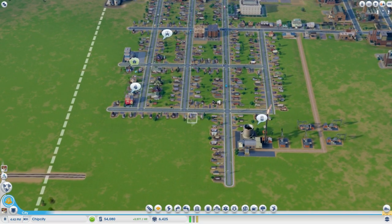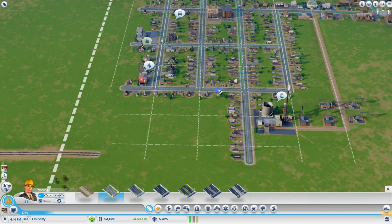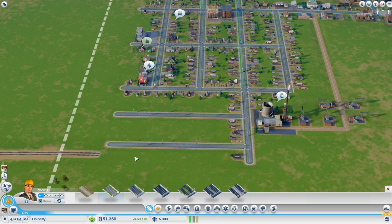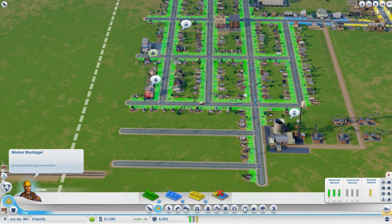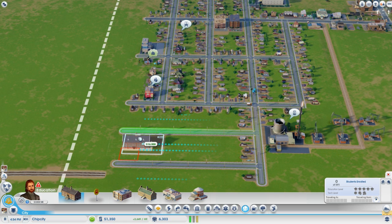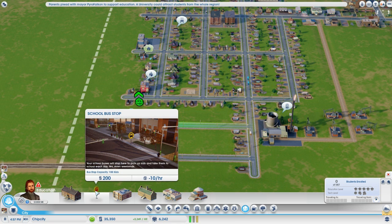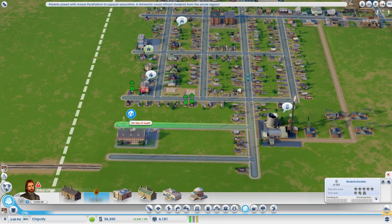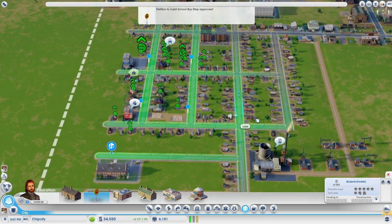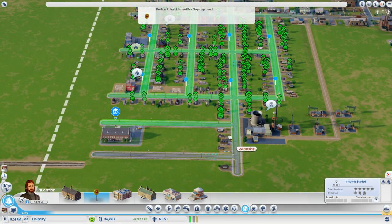Right now there is a demand for residential zones, so we're going to go ahead and section off a small area over here, and in the middle we're going to lay down our first grade school. Now once you lay down a school you have your bus stop sign here that suddenly becomes active. You want to make sure every bit of your residential zones are covered in green bus stop signs — they are inexpensive, cost no upkeep, there's no reason not to have a bunch everywhere.